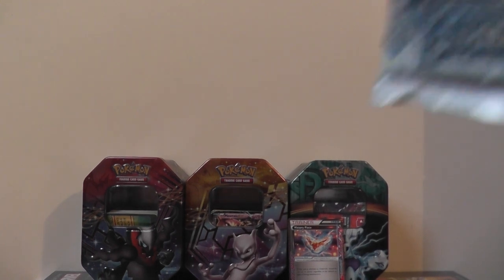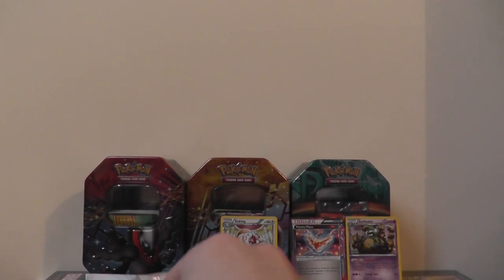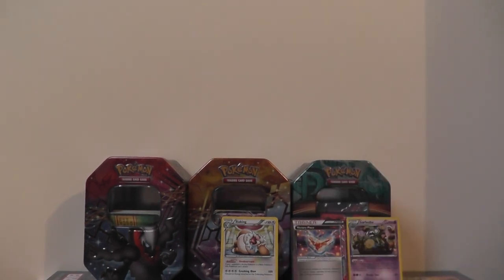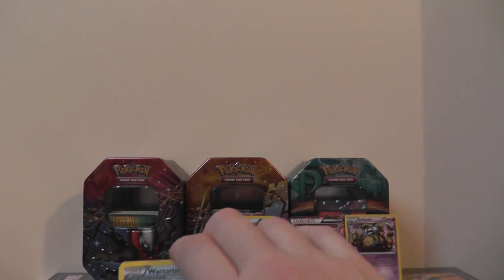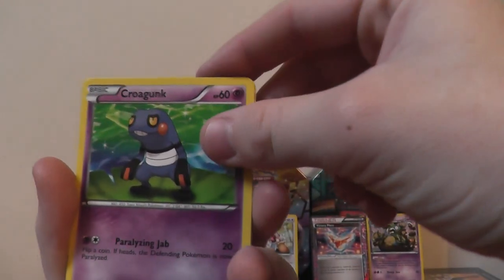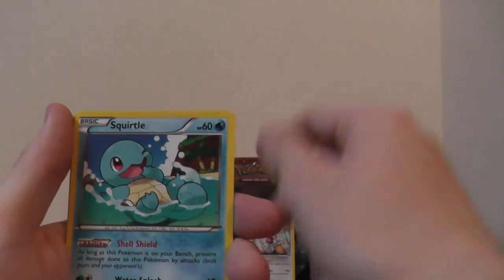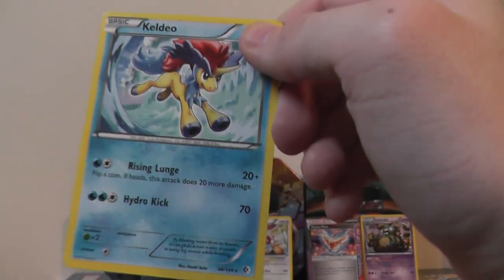The last one we've got is Boundaries Crossed. If you've enjoyed watching, because it's a brand new channel, make sure you give us a like — and obviously subscribe. We've got Wartortle, Snorlax — what a beast — Great Ball, Makwita, Krogunk, Spinder, Squirtle, Heracross, and Keldeo. I like Keldeo just because he looks cool. That's not a hollow but it looks cool.